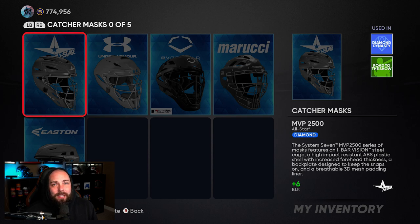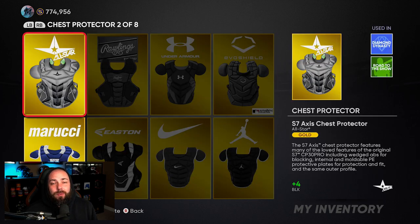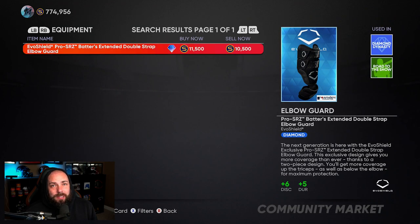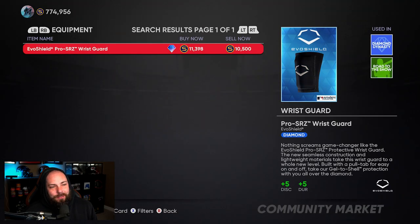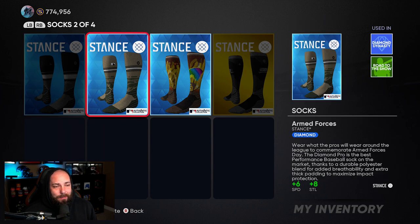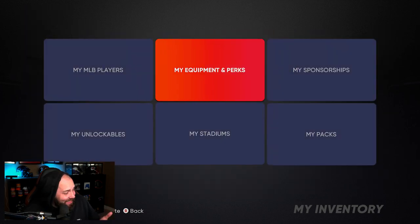Catcher's masks and chest protectors — if we ever get the first diamond chest protector, that's the same idea. Same with leg guards, elbow guards, and shin guards — there's not a lot of depth there. If we ever get a diamond compression sleeve, it would be similar to these socks. Diamond socks don't exist as pullable items, so it is what it is.